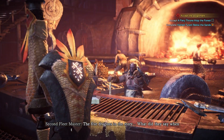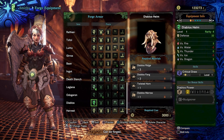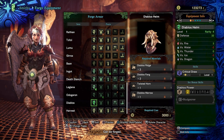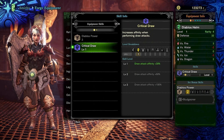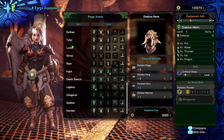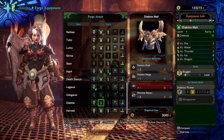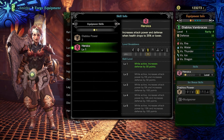Let's check out the Diablos gear. We've got Critical Draw - it's good but I don't think it'll work well for lance. It would be better for great sword. Basically it adds more affinity to your first attack - when you're sheathed and do a draw attack hitting triangle, it gives 30% affinity, so more likely to crit. Slugger I'd say is more for the hammer, not really for lance.